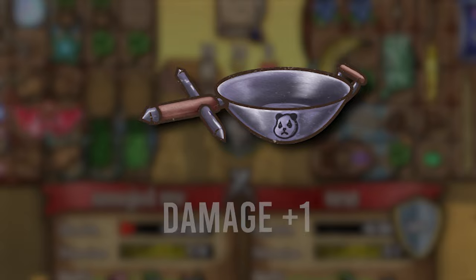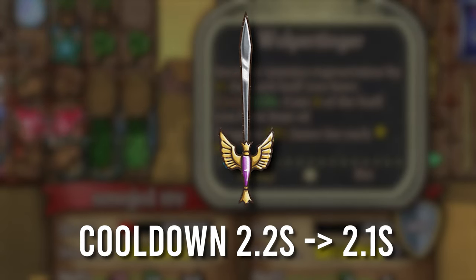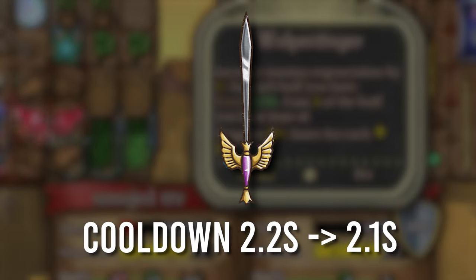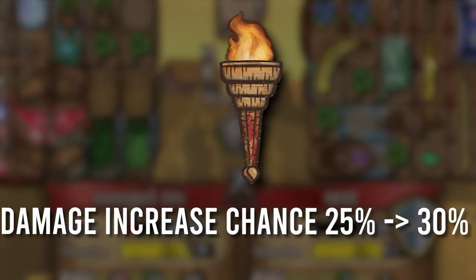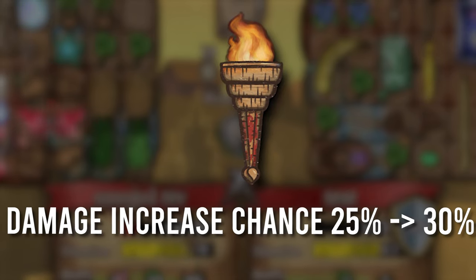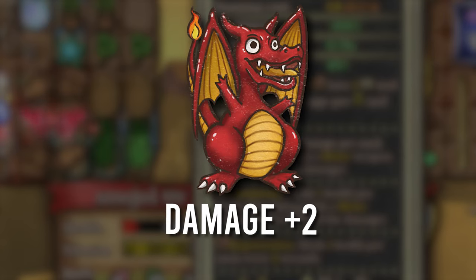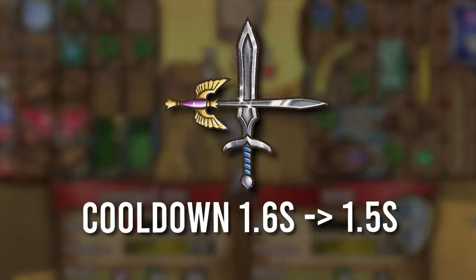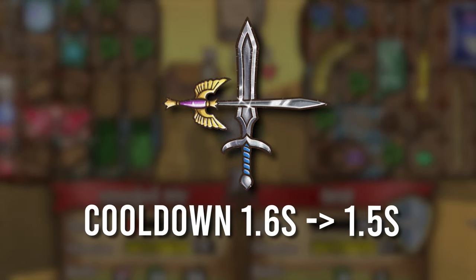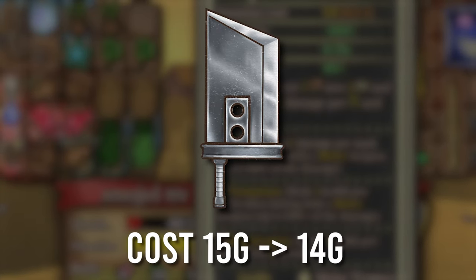The damage of the Pandanomia has increased by 1. The Falcon Blade's cooldown went from 2.2 to now 2.1 — a small change. The Burning Torch's damage chance has increased from 25% to now 30%, which is a nice buff. The Ruby Chunk damage has increased by 2. The Crossblade got a slight buff going from a 1.6 second cooldown to 1.5 seconds. The Rapier's gold cost dropped from 13 to 12, and the Great Sword's cost dropped from 15 to 14.